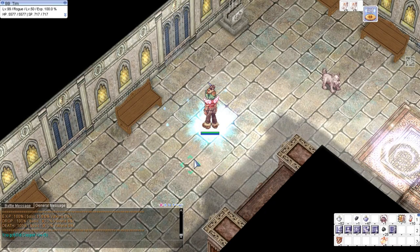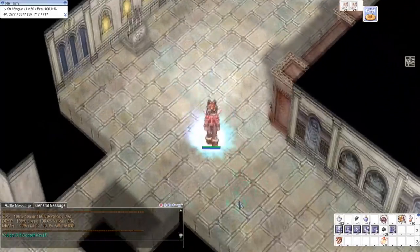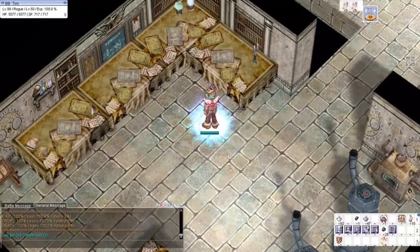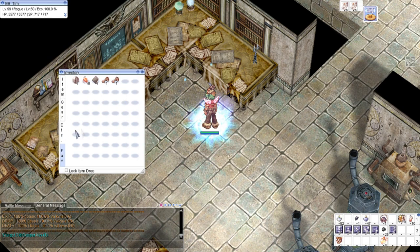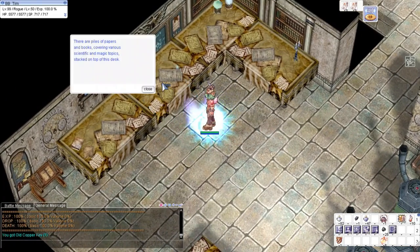We tame the dog and then we can pass by. There are three rooms here upstairs and the first room we will visit is actually the last room — the bottom one. We'll click on the desk and we'll see a paper — a blank paper piece with a Kiel Hyre seal.